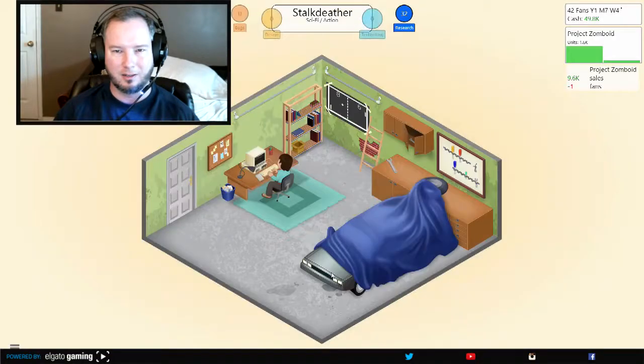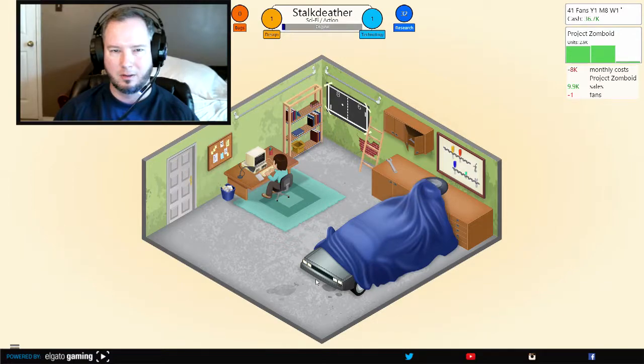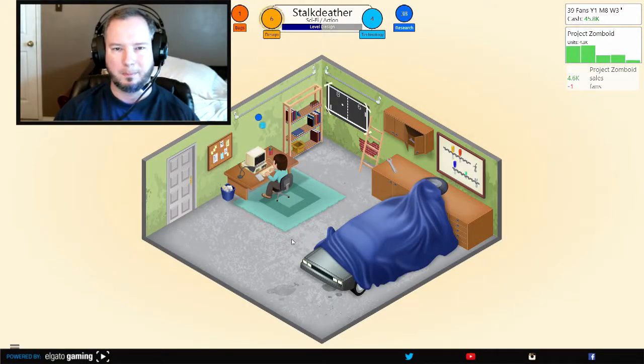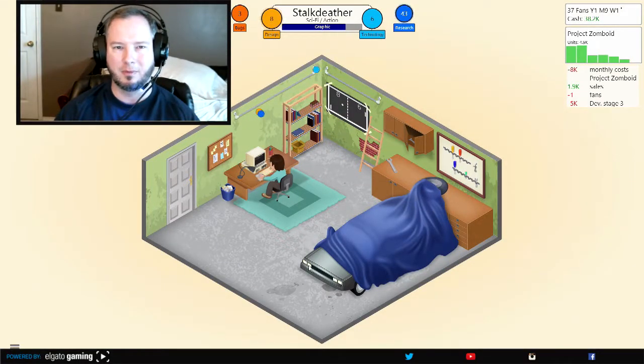Let's do graphics again — costs a bit more, but it's a good long run to get me experience. This is a sci-fi action game, so engine, gameplay — let's get the story a little up here. Not doing too bad — only one bug so far. Design and technology a bit up, AI down, level design up. I'm getting a lot of research points for this one. Let's keep the sound up though, especially for an action game — gotta make those punching sounds really good.